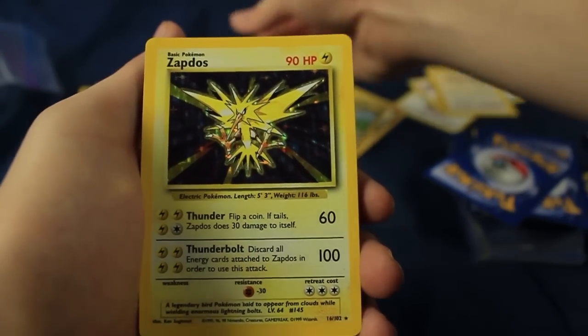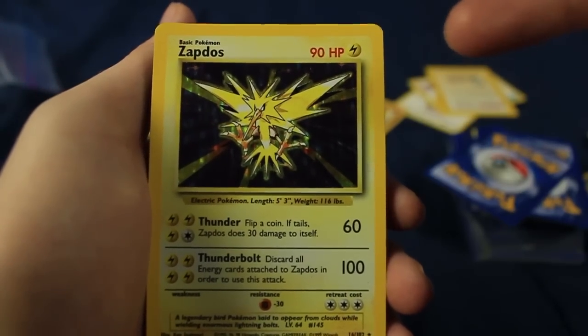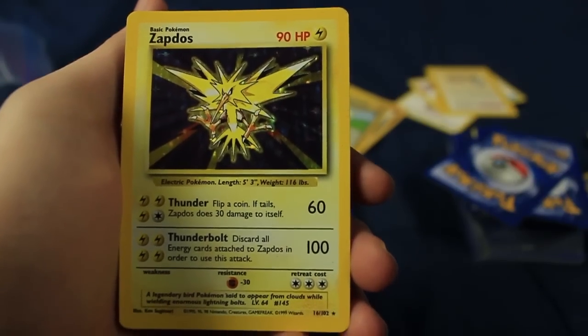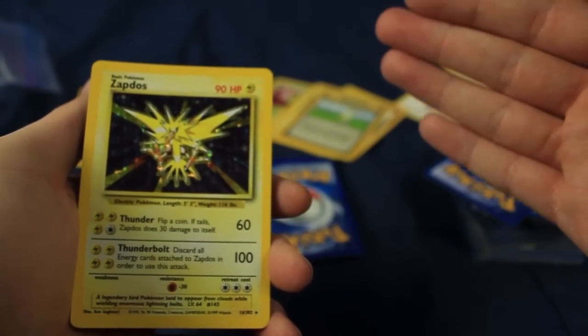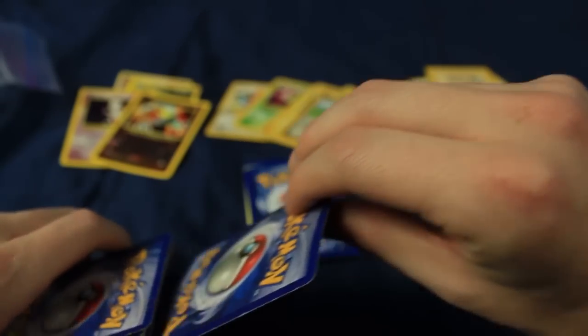Yes! Base Set Holographic Zapdos — my second favorite card of all time. We already got a Base Set Poliwrath. My two favorite cards of all time in this lot. I am going to lose my voice if I keep yelling. I need to calm down. That is going in a sleeve right now. That is so cool.